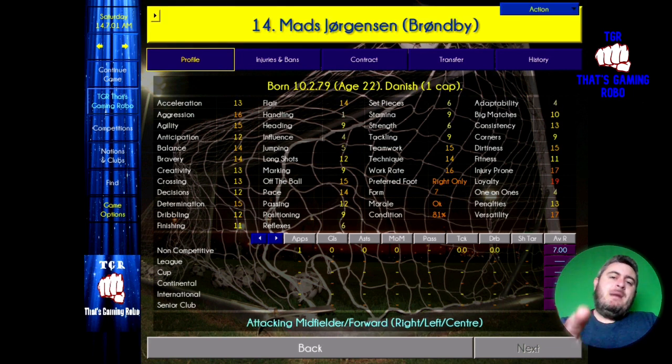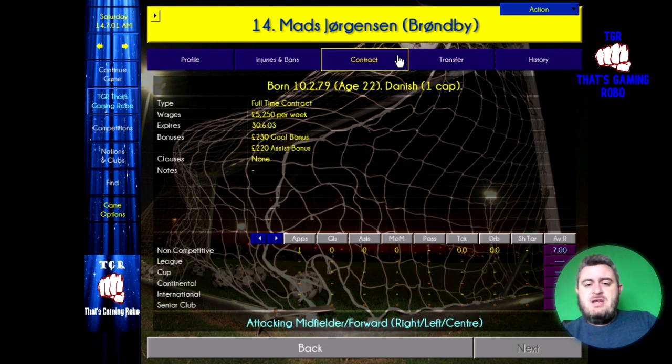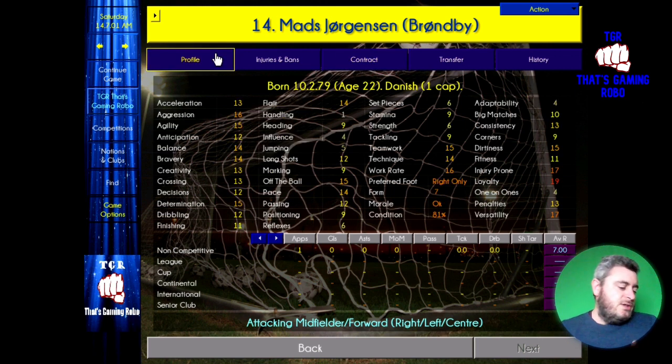Let's have a look at the attacking midfielder before we head to the strikers — Mads Jorgensen. He's 22 years old, playing over at Bromber. I'll admit, when I first started playing Championship Manager 0102 twenty years ago, I was obsessed with Mads Jorgensen and literally bought him every single time I started a new game. He's valued at £8.25 million and getting paid just over £5,000 a week. His potential ability is 160 — not the highest on this list, but he will still be a fantastic attacking midfielder who generates so many goal-scoring chances for your team.